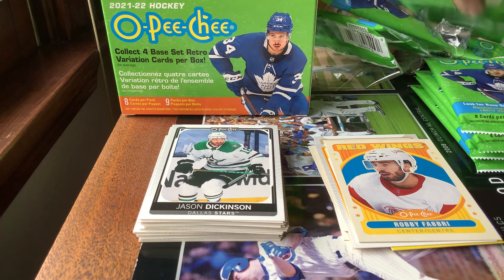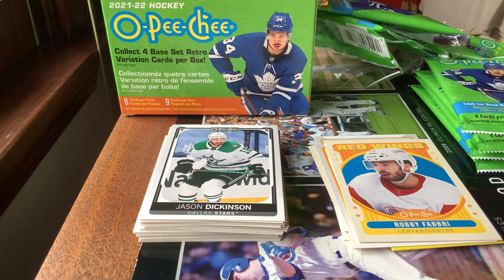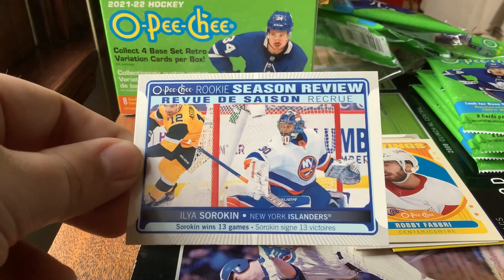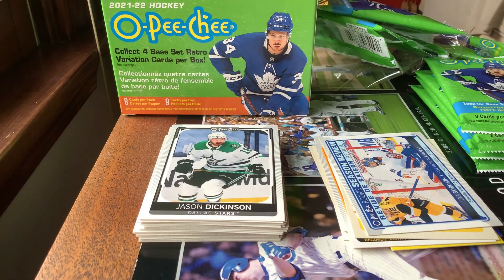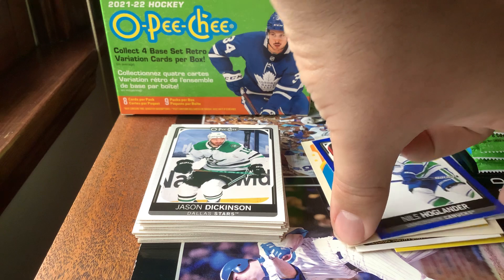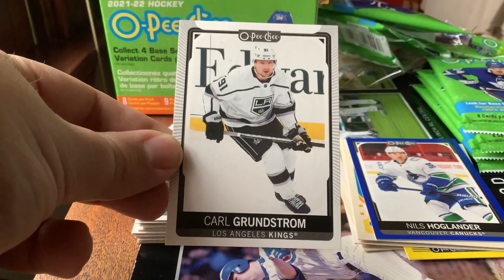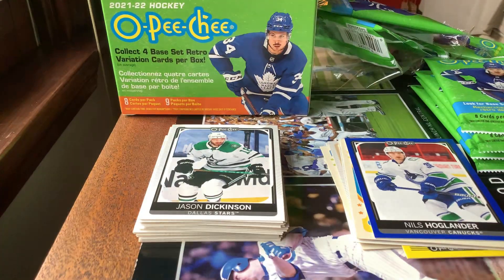Pack five: Brandon Saad — 2015 Stanley Cup champion with the Blackhawks. Sam Bennett. Next, an Ilya Sorokin season review — Sorokin wins 13 games with the Islanders. Brett Pesce retro card. And a blue parallel — I'd say it's Nils Hoglander, but if I'm wrong, I'm wrong — any Canucks fans out there let me know. Also Carl Grundstrom, Samuel Blais, and Matt Martin to finish that pack — three inserts in that pack.